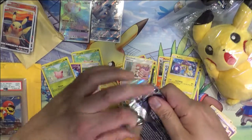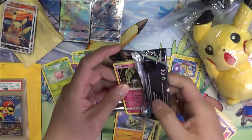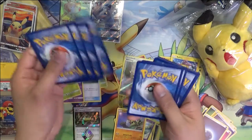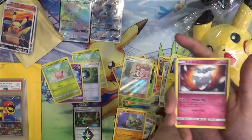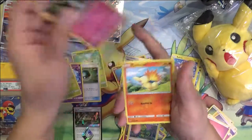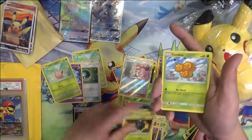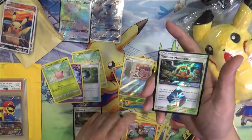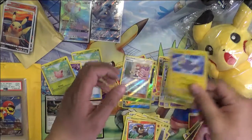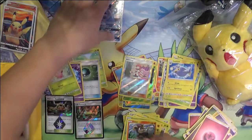The other two do have reverses, which is pretty cool. Last pack: Carving, Shenotic, Tecleon, Ralt, Cyndaquil, Pineco, Combi — another prism, and then a Lantern.